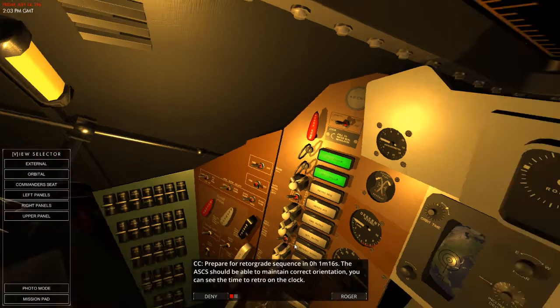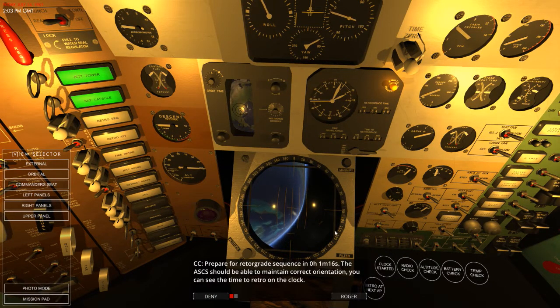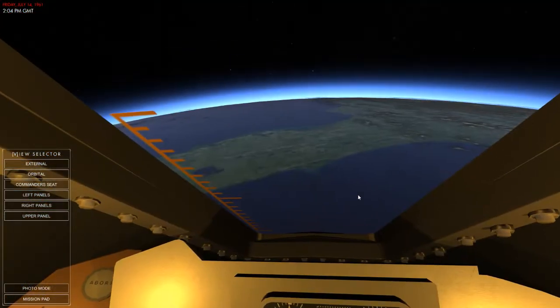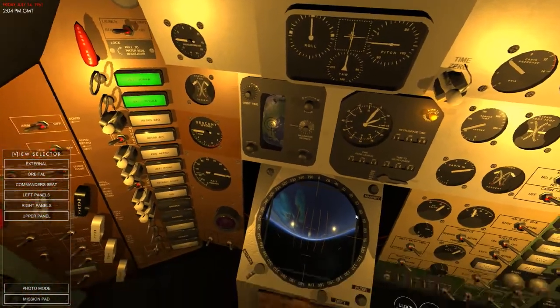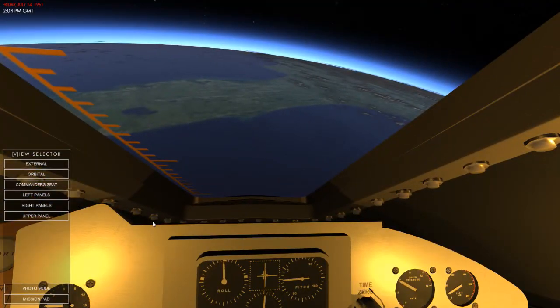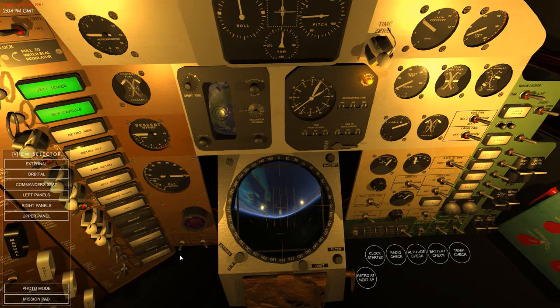I need to prepare for the retrograde sequence in one minute. The ACSC should be able to maintain correct orientation — you can see this in the retrograde clock, which I'm going to guess is right in front of me. Let's monitor it there. Retro sequence started and it'll almost soon trigger to warn you about the retro burn — you can mute it or just wait for it to stop. So we're just going to wait for that now. Quick radio check — fabulous. When's this burn coming up? Pretty sure they said less than a minute.